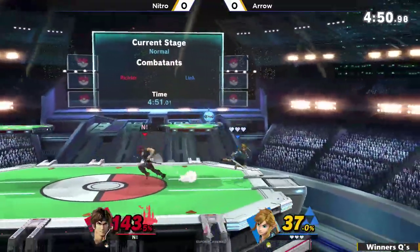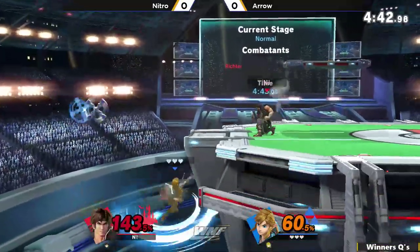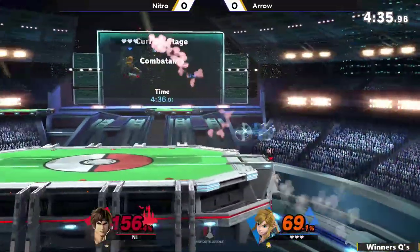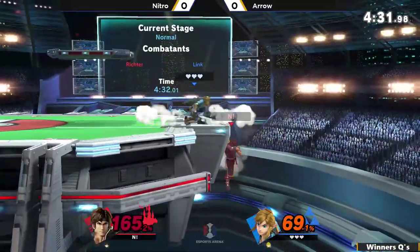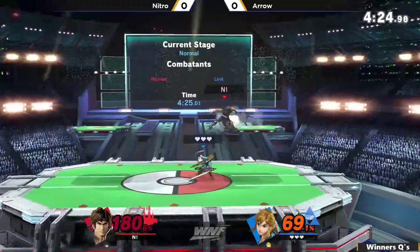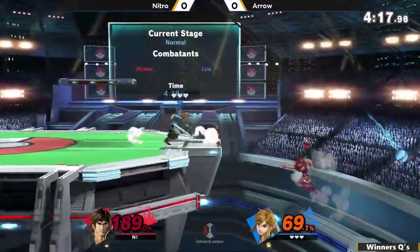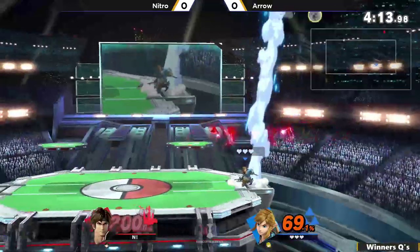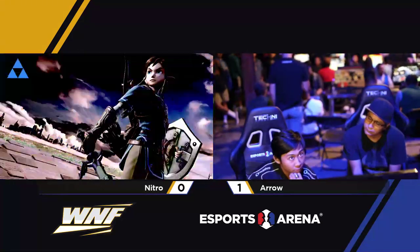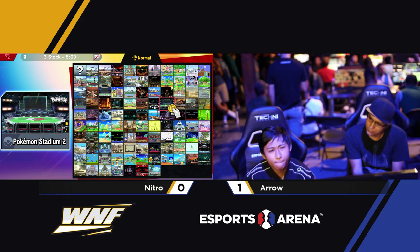How does Nitro bring this one back? He has to be so cautious of everything Arrow's throwing out. Actually doing a really good job of holding center neutral stage here. Nitro in a possible comeback situation — yeah! Doing another laggy move but Nitro's not gonna get any punish off of it. He has no double jump but he does have the ledge with the fair cover. Getting up with Nair there. Arrow's gonna get that grab into up throw — he's not gonna close out this stock. Getting really close here. Super dangerous situation. Richter has max rage here. Arrow's gonna have to be cautious but the up throw will definitely do it. Great stuff from Arrow — that game was very convincing all the way until the end where Nitro started coming back, but it was a little bit too late. Day late, dollar short — Arrow takes game number one.